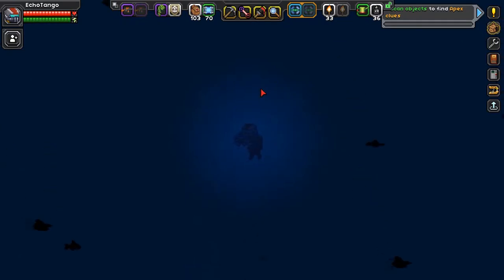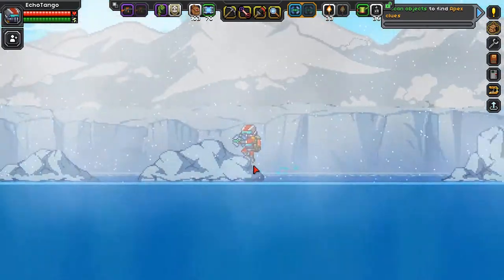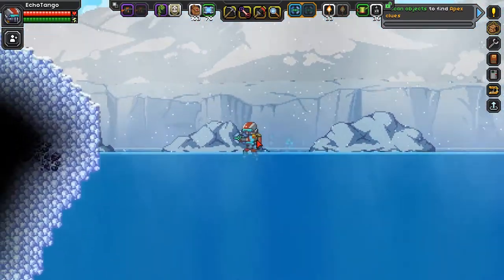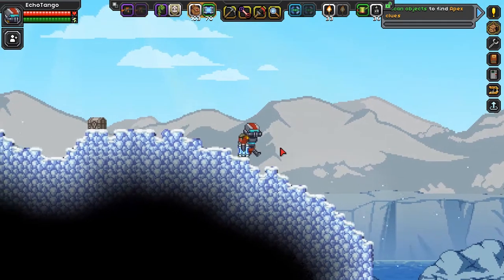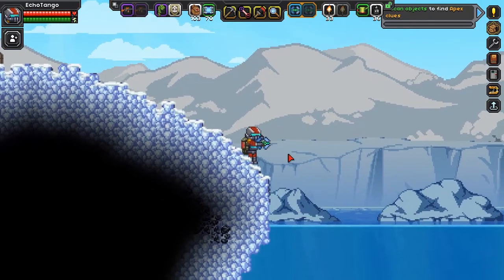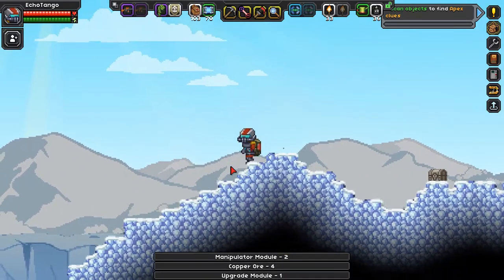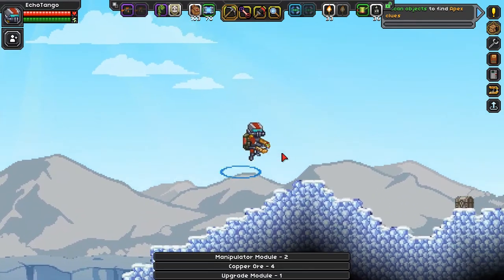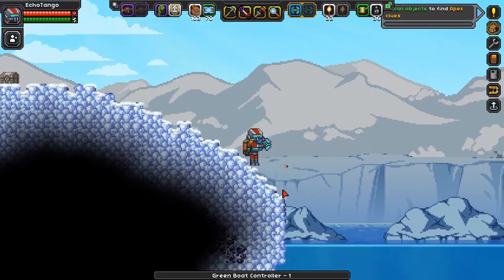Can I not take the boat? I want to just travel around on the surface a little bit. Don't chase me, you fish! I can't seem to deploy the boat — that's so weird. I don't know why it's not letting me control it. Anyway, let's beam back up — that's not the best place to mine.